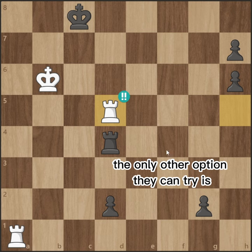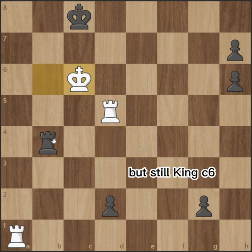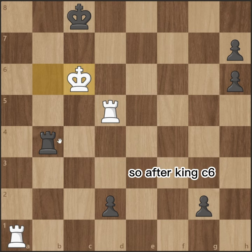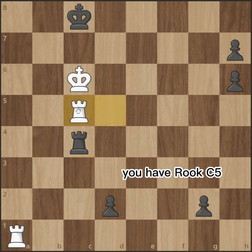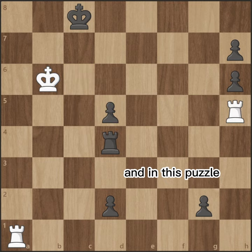The only other option they can try is after rook takes d5, they have rook b4, but still king c6, and you're trying to back rank mate. After king c6, they have rook c4 as an attempt, and after rook c4, you have rook c5. After rook takes c5, king takes c5, same concept, and in this puzzle, white is winning.